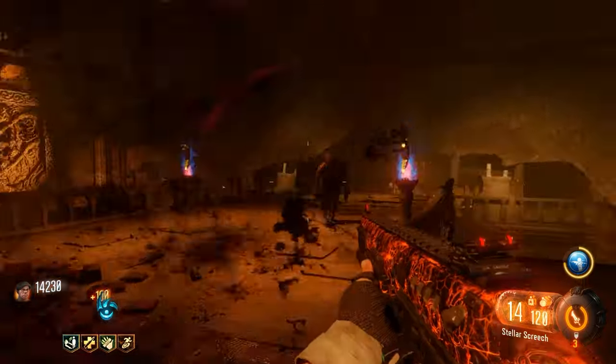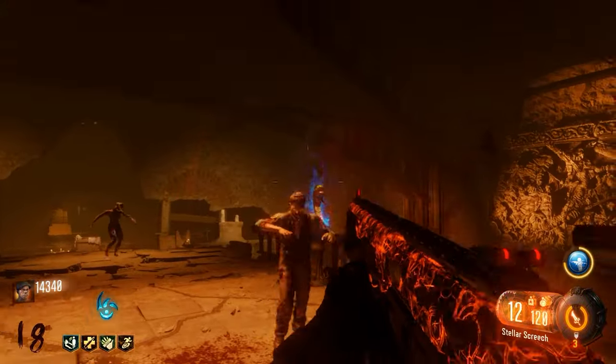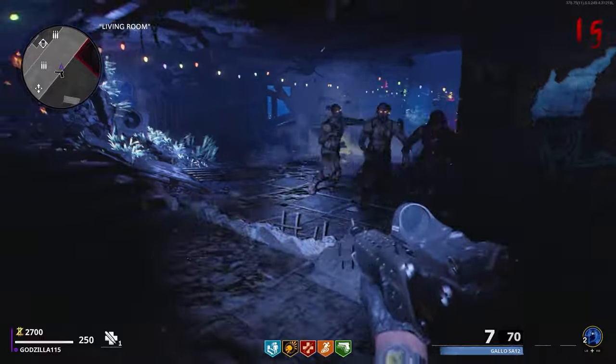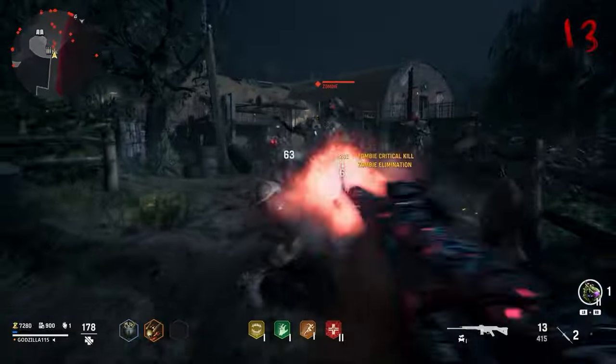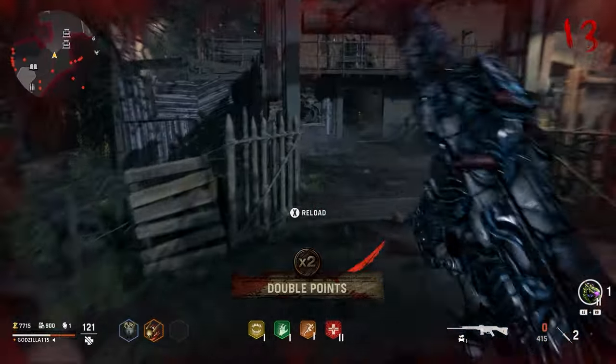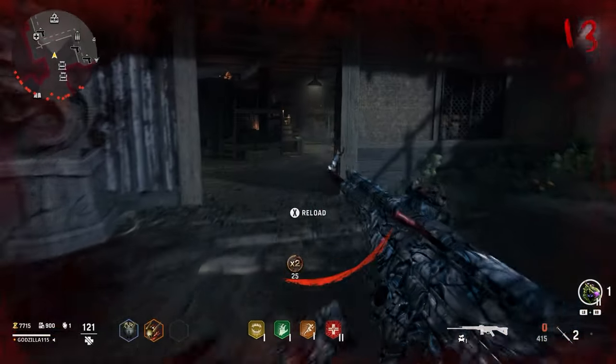I miss when the HUD in Zombies used to have its own unique style. Usually it would have had blood smears or other thematically appropriate designs, and some games even had different HUDs for different maps. But starting with Cold War, a lot of that style was lost. Sure, it still has everything it needs to be functional, like the round number and perks, but they're not nearly as artistic as they used to be.